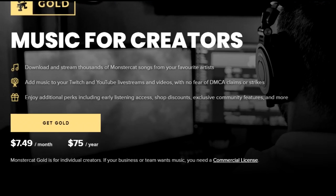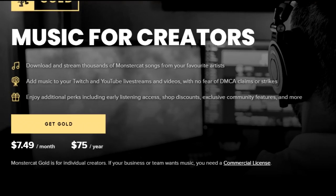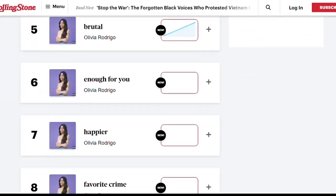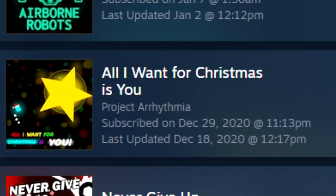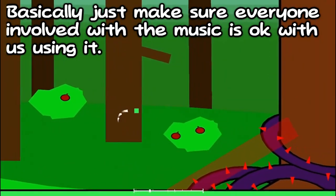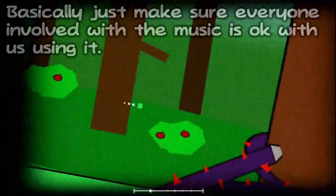The actual MonsterCat license costs way more than that, and you have to renew it yearly otherwise they take it down. Also, if the song was ever played on the radio, you can just forget about using it — unless you know where to look. If you're going to use a remix of a song, you'll have to verify the original musician, the musician who remixed the song, and the record label.